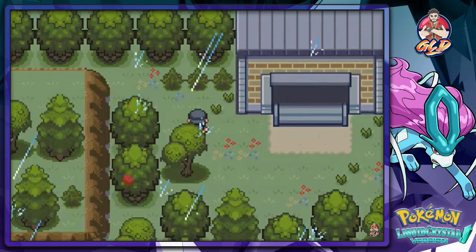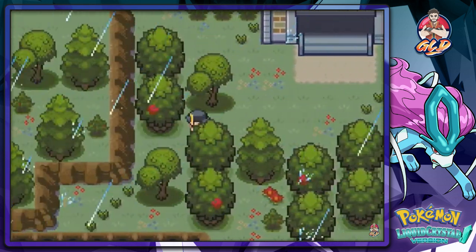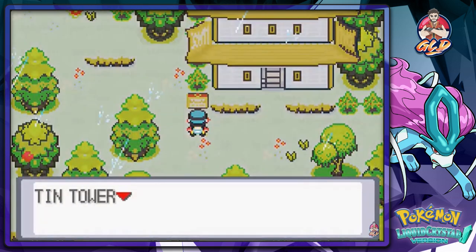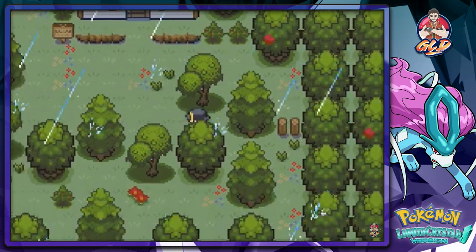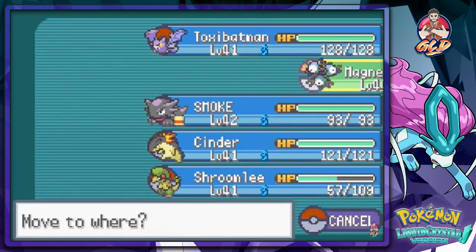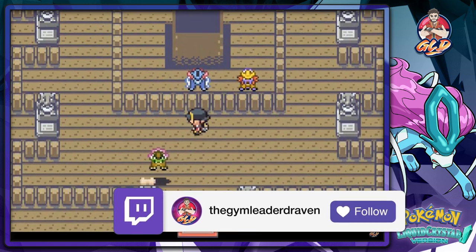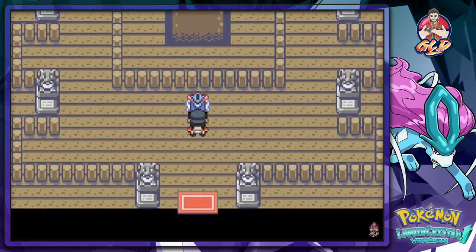There's nothing here except bushes. Here we have the Tin Tower where the legendary Pokemon is set to roost. I'm going to switch out to Magneto since it has Thunder Wave. Let's go ahead and see what happens. Whoa - they're waiting for us! They're running away - and here comes Suicune!